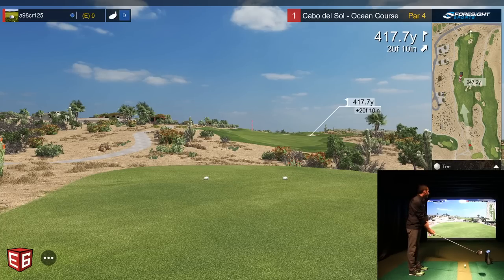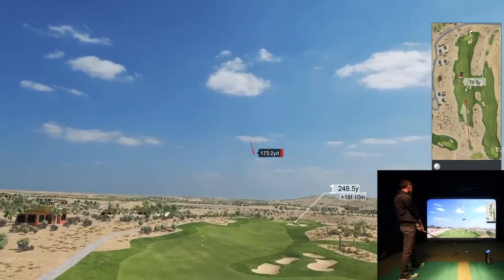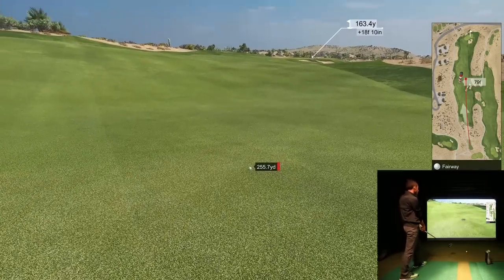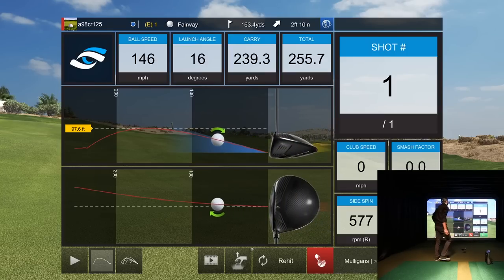Here we are — looks like we're well uphill. It's a really cool course. Something to pay attention to: watch how fast the ball takes off when it hits the screen — it's going. I'm impressed with the integration. The ball's going just a little right and it's going to have to clear that bunker. I left that face a little open, but that's a good position for our first drive. I'll take it. That was uphill and I got 2.5 on it — not bad.